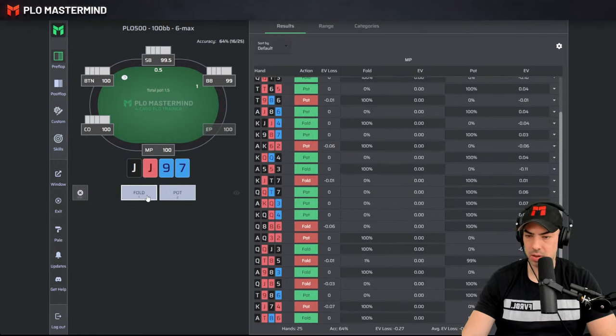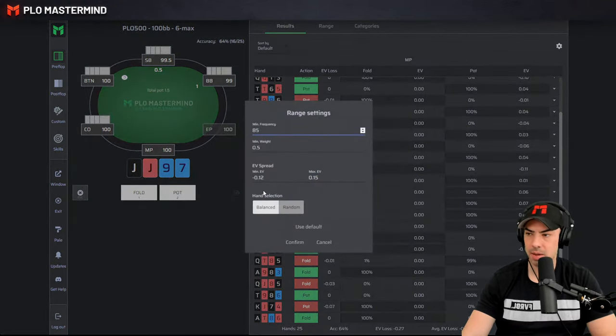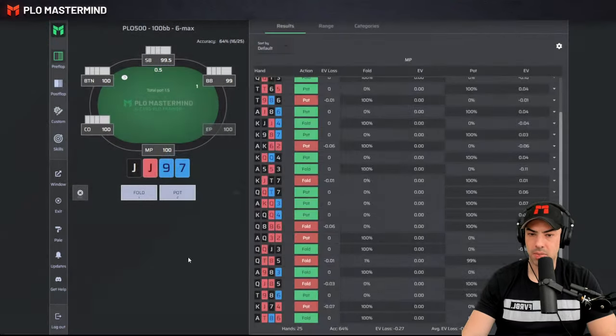As you can tell, it's quite challenging if you use the right EV thresholds straight away. What we do in PLO Trainer is, over here in the settings, we use an EV spread. That allows us to only show hands that are difficult to answer.